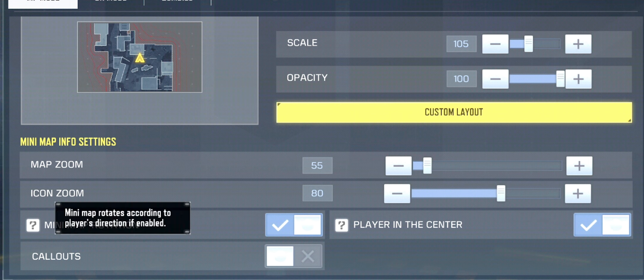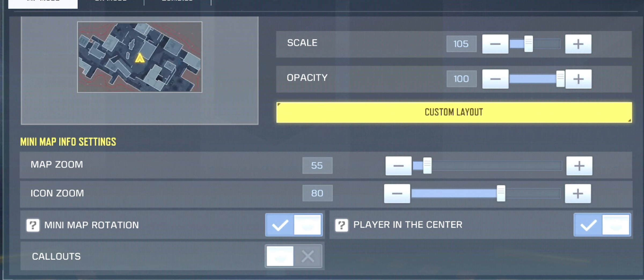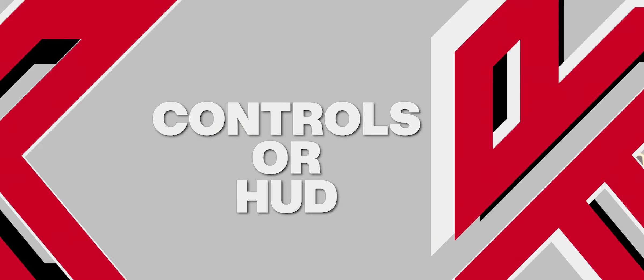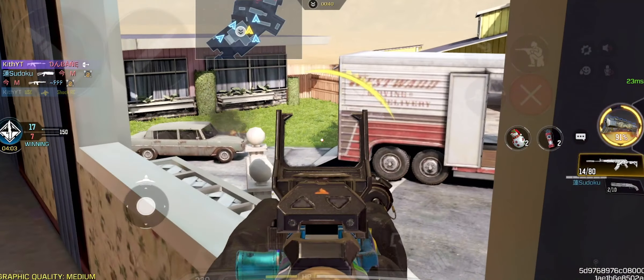I also have minimap rotation on and player in the center on — this allows me to view the minimap relative to where I'm currently looking at in the game. I have callouts off because I'm playing solo.